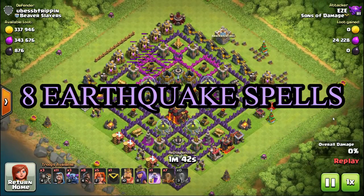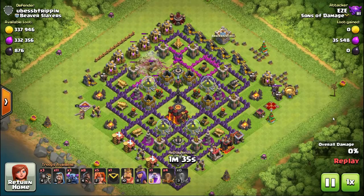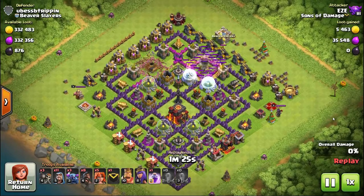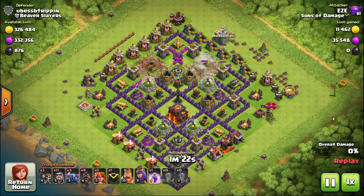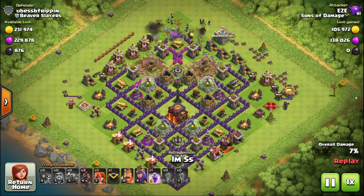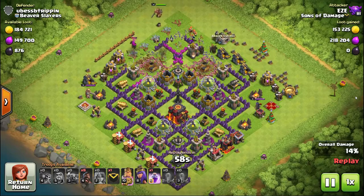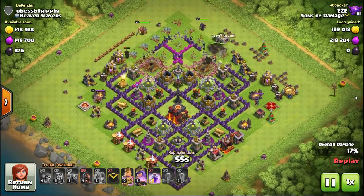This next attack — we found a super rushed Town Hall 10. Not only rushed, but it looks inactive. Be careful when you see tombstones everywhere — tombstones are usually a sign that people have been attacking and the base hasn't been reset. A lot of people leave tombstones out to throw you off. You can also see that the inferno tower in the center of the base is black, so you know it's not running. Look at the crossbows too — you can see whether or not there's elixir loaded up in the actual shaft of them if you do a close-up look.